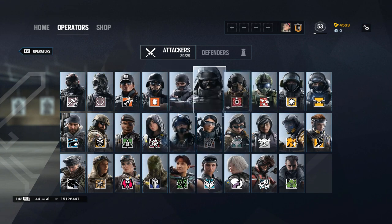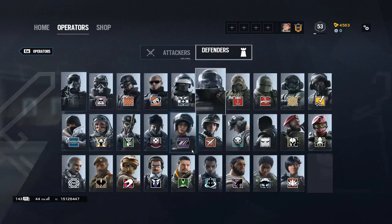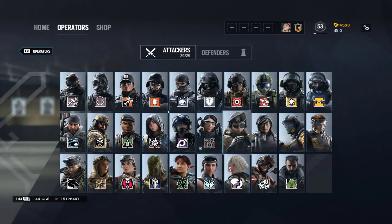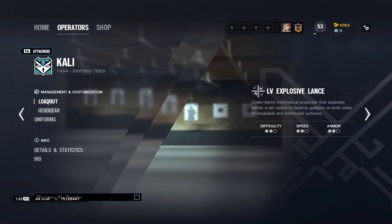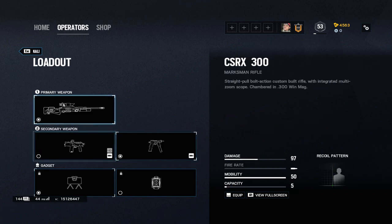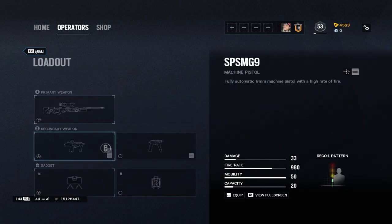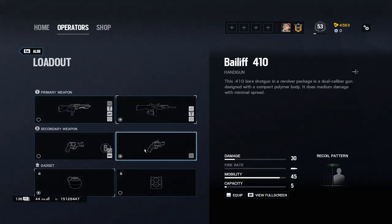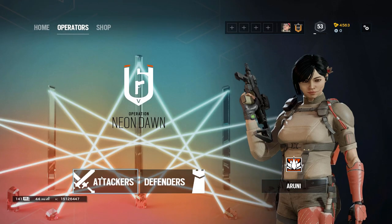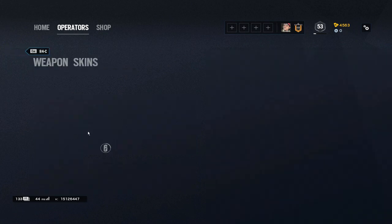Before or after you do that, you need two operators — one attacker and one defender — that have no skins, charms, or attachment skins on. I have Cali with nothing on her, and Alibi as my defender. Actual attachments don't matter, but you need one attacker and one defender clean.